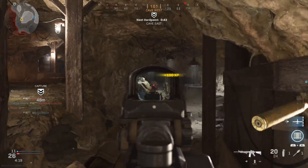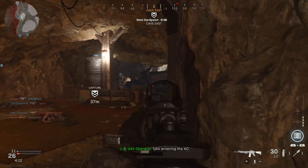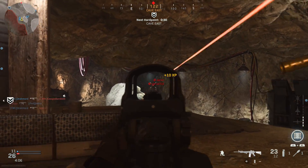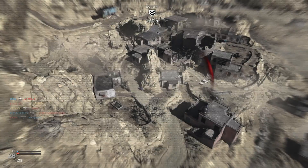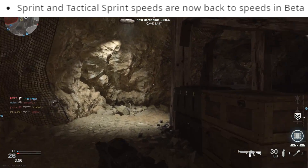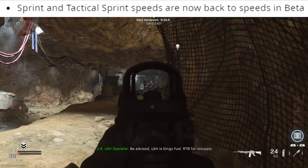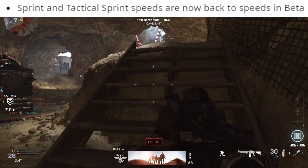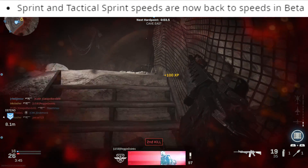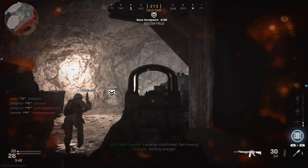Moving on to bug fixes — I'm not going to go through every single one, but they will be linked in the description for the full patch notes. One I want to highlight: sprint out and tac sprint speeds are back to the same as they were in the beta. I didn't really notice a difference compared to the beta, but I'm guessing this is actually going to speed things up a little. I don't think they would reduce sprint speeds, so we're probably going to be moving a little bit faster.